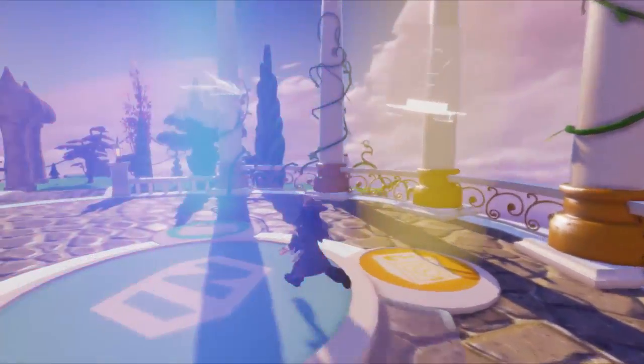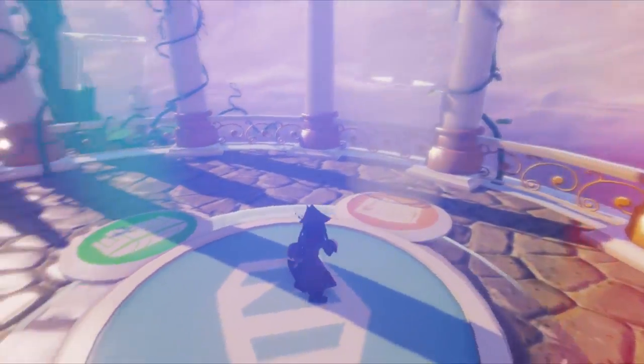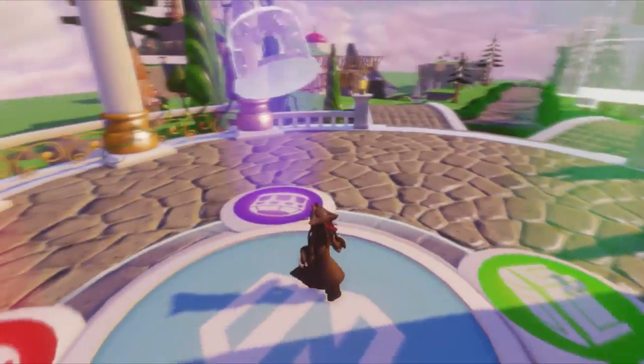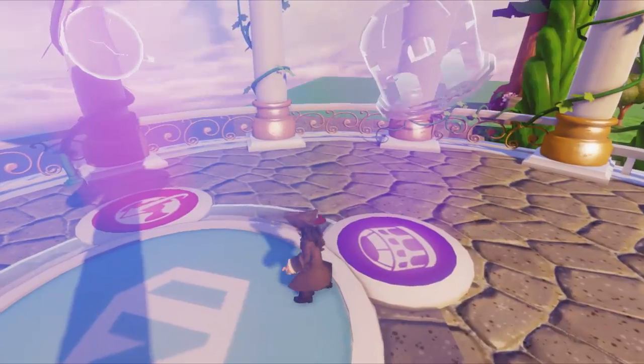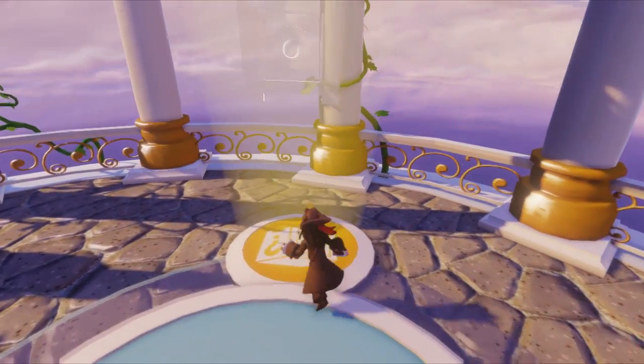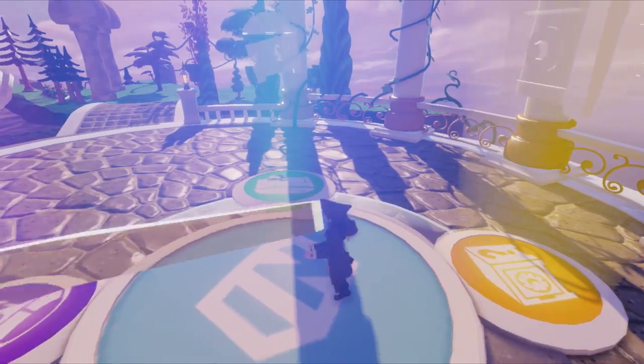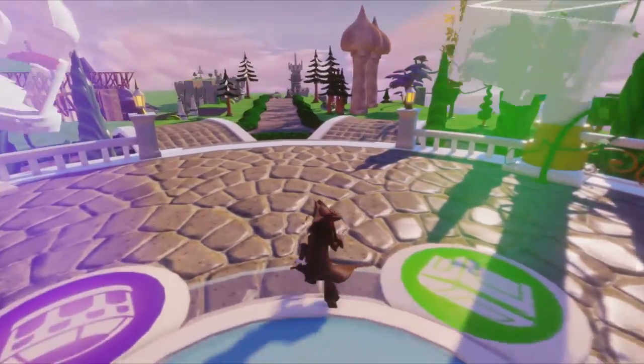Right here is your central hub, and there are four things you can do here. One is you can go to the Hall of Heroes, which we'll get to later. Second, you can go on adventures. Third is pretty cool — you can spin the wheel to get new items for the Toy Box. And the fourth is the Toy Box itself.